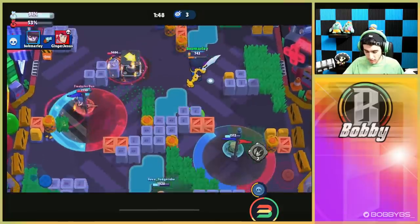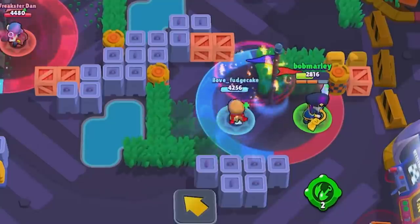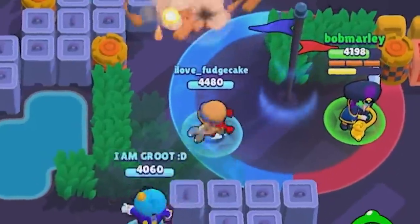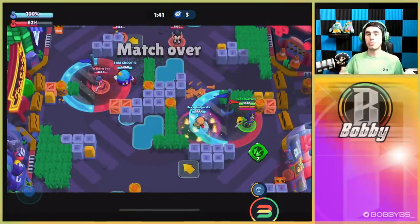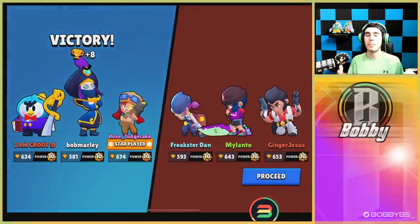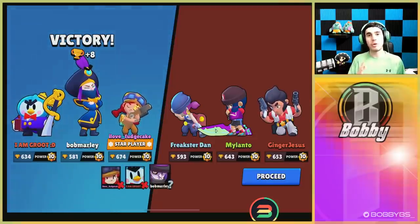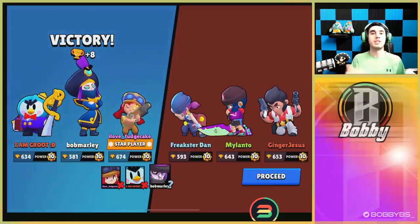We get launched into the other zone and this should end the game — 95, four more to go, three, two, one, and that is going to be game. We didn't do too much with Mortis — a lot of juking and weaving. We definitely didn't face a very meta comp in Hot Zone so Mortis probably wouldn't be that great here, but we got the win anyway.